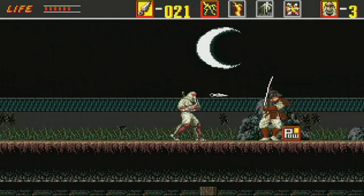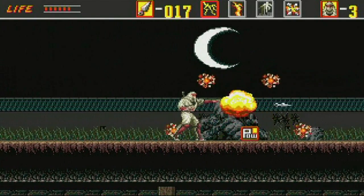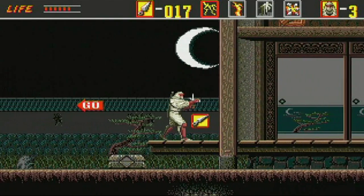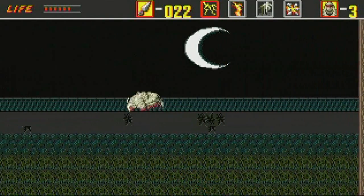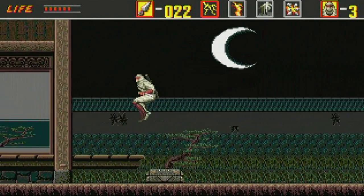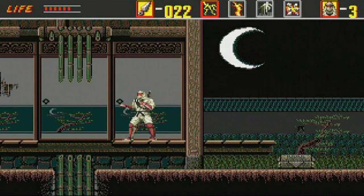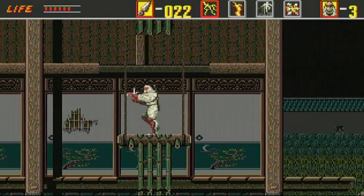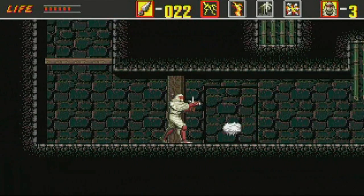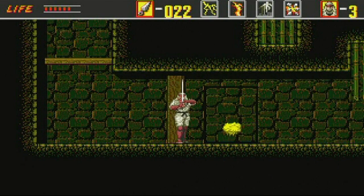There it is — and there was my special move where I jump and jump again to get the six or so ninja stars firing. Making my way through, I've now got to make my way down under this level, and this gets a bit trickier. I'm going to show you my special ninjutsu move by pressing the C button — here we go.